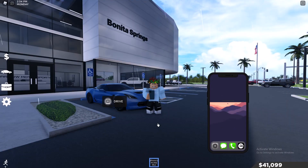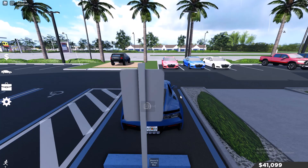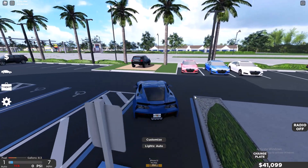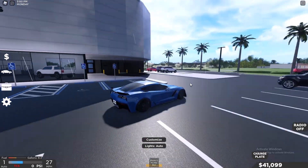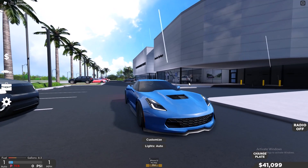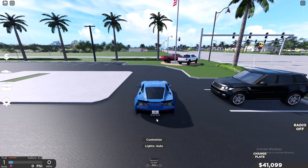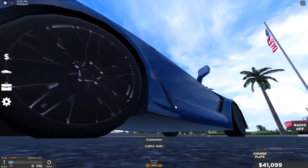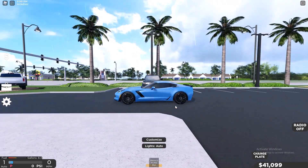Let's actually hop into the Corvette right here and bring it out to the sun so you guys can see better. Normally, this is how the car would look — this is the normal ride height.